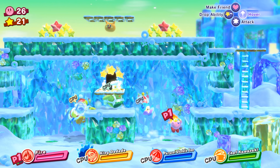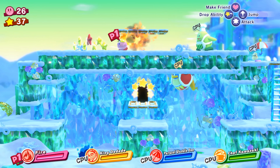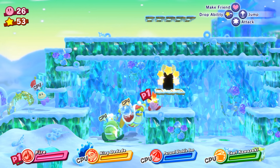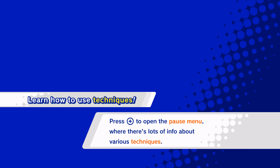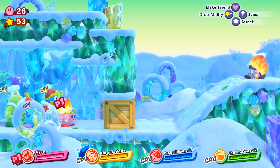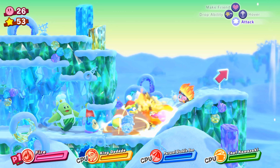How did the Waddle Dees just appear right there? They were just straight up chillin'. I feel bad though, because it looks like they're having a good time, but we had to push them to the side. Dedede's out there looking like a blimp. Relax, it's really not that serious. Learn how to use techniques — I mean, I'm figuring it out. Well, boom.